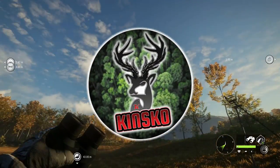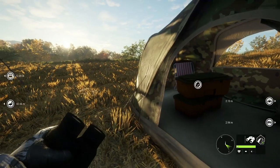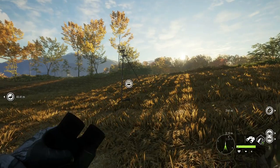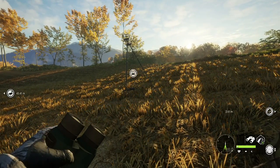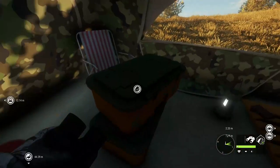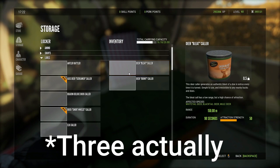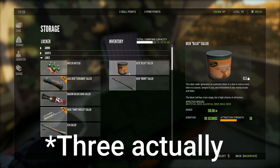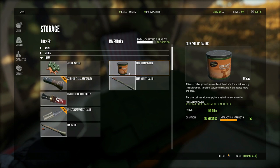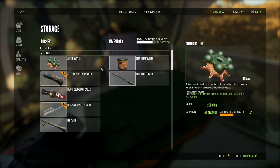Today we're going to be talking about collars in this game - how they work, how to best use them, and what they actually are. In the game you start off with one collar which everybody has: the deer breed collar. It is effective for white tail deer, black tail deer, and mule deer - three animals you are going to be attracting with that collar.